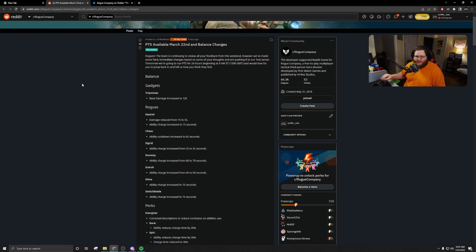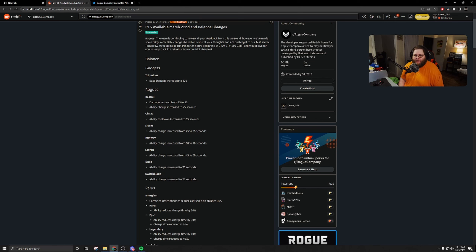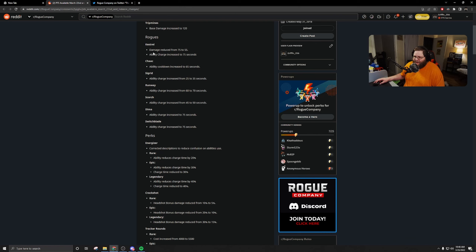They actually posted the PTS balance changes over on Reddit. I think Radar tweeted this out — that's where I saw it. This is for the March 22nd PTS that happened; I think it was actually March 23rd when the PTS was cut on. So the trip mines: they increased the base damage to 120, but they actually reverted this back down. Here's the thing about trip mines — if they're going to do more damage, that's fine. Trip mines should almost always be a one-hit down, unless you have something like tenacity coupled with armor. But you've got to make players aware of where they're going to be on the map when they do high damage.